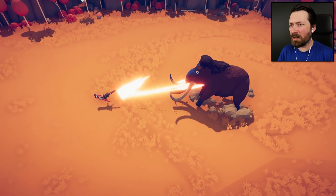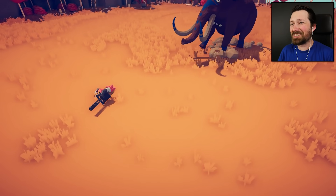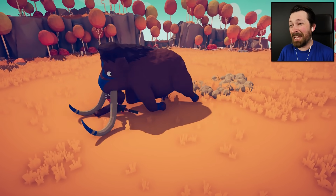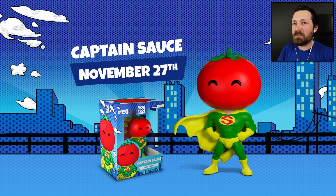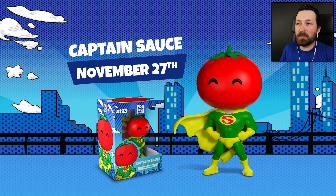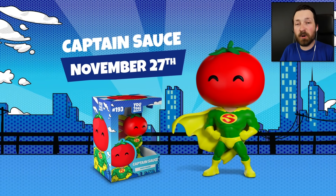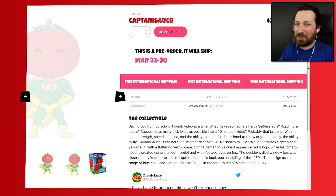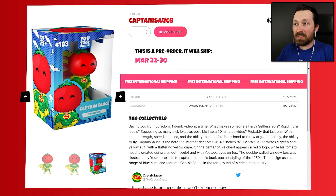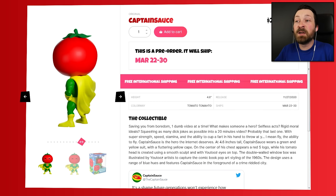So once again, it's set to do a tenth as much damage but fire 10 times faster. And with the minigun, I don't know what that means — I'm eager to find out. I've never seen the minigun in TABS. Please tell me you'll be able to stand up. Nope. This is why it needs to be on wheels. The Captain Sauce U2s figure is finally out. You can get it right now at U2s.com/product/CaptainSauce. It's not sold out yet, but it is selling real quick. Once it's gone, it's gone forever.